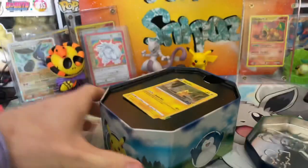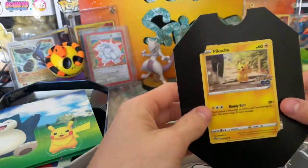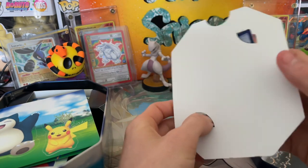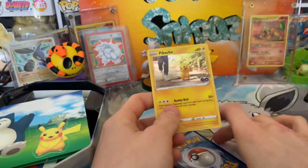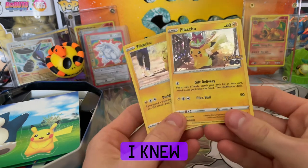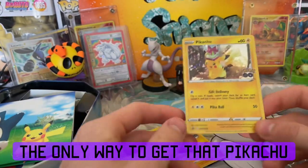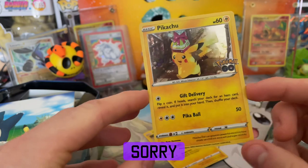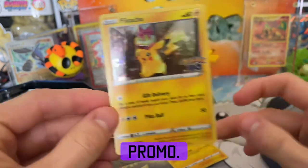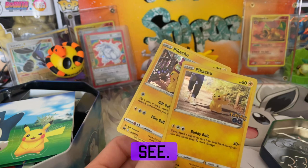I don't know what happened. It's been forever since I opened these tins — apparently this is how they do it now. The promo card just sits right in this little slot. Whoa — there it is! I knew it! Beautiful. The only way to get that Pikachu card is through the tins. It was hiding literally behind this card — I had no idea, I thought it was a code card. Let's see what else we get inside.